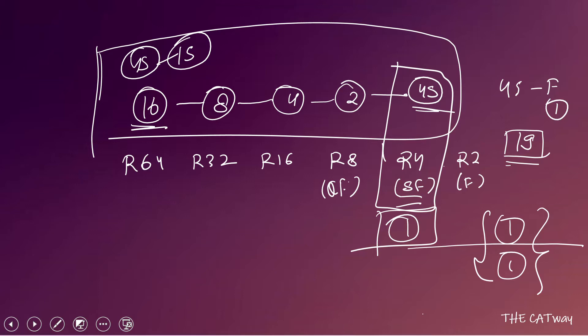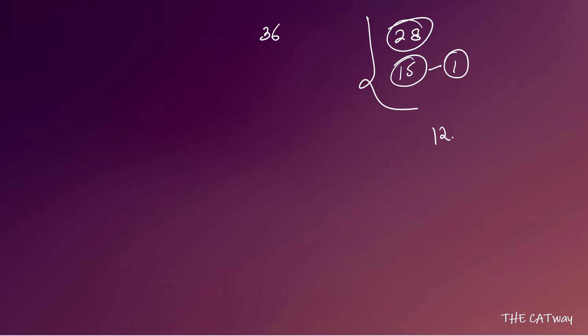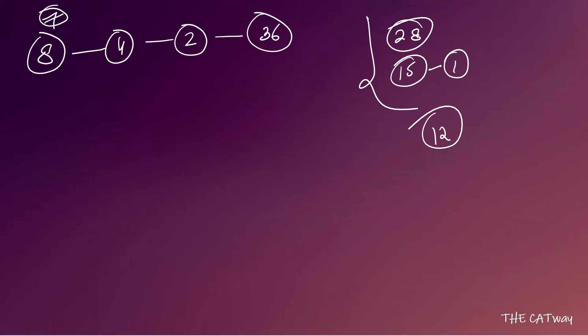Now let's consider seed 36. After seed 36, there are a total of 28 players. Out of those, 15 players have been consumed by seed 45's bracket, and seed 45 himself is one more — so 12 players remain for seed 36. Since seed 36 also has to reach the finals, we take seed 36 to the maximum round possible with one match per round. With 12 players, we cannot fill 16, so 16 is not possible.